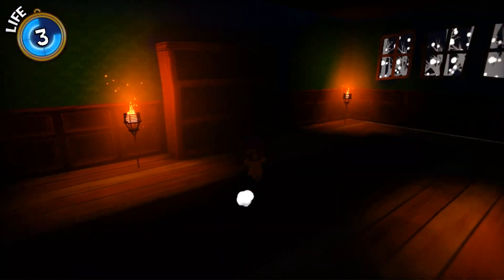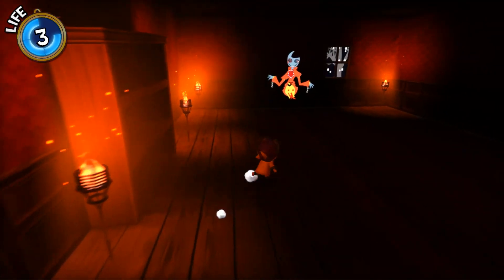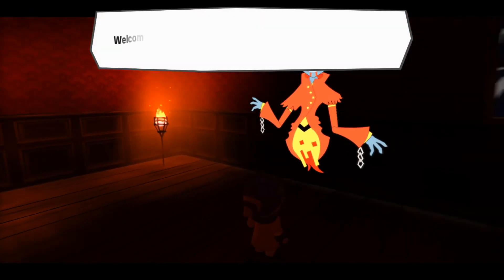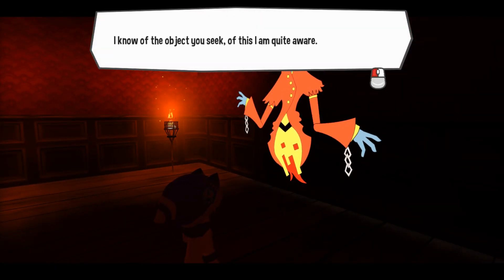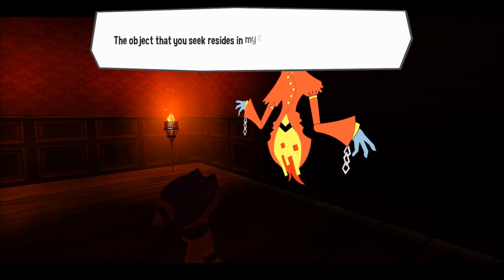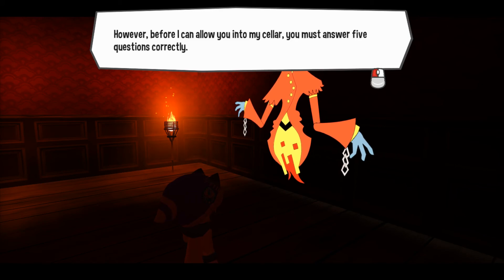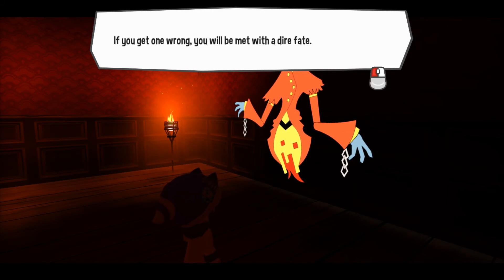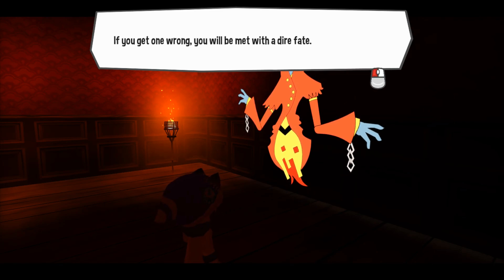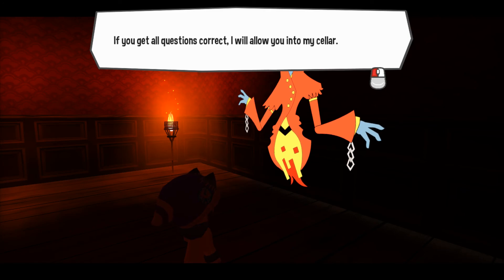You gotta be kidding — I'm guessing this is not really fully working. Welcome to Moonjumper Manor. I know the object you seek — of this I am quite aware. The object you seek resides in my cellar. However, before I can allow you into my cellar, you must answer five questions correctly. Okay, I guess it's a bit bugged, but we'll answer these questions so we don't cheat anything. If you get all questions correctly, I will allow you into my cellar.